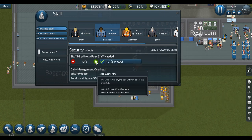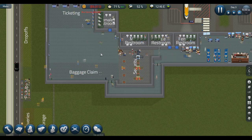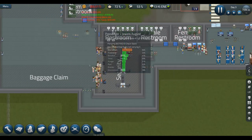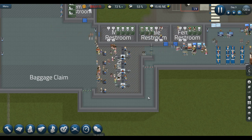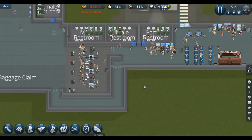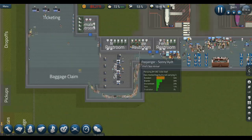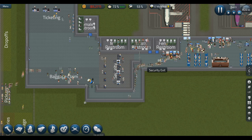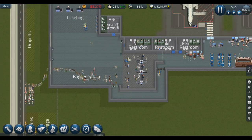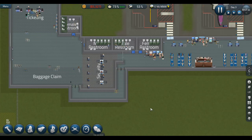That's eleven in total and that should make things go a whole lot better. Security guards — there we go. See? Things are flowing better already. Let's see them leaving the plane — and there they go, through my little chute, where they can pick up their baggage and go home. Isn't that lovely?